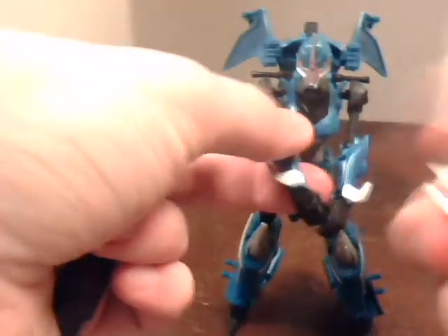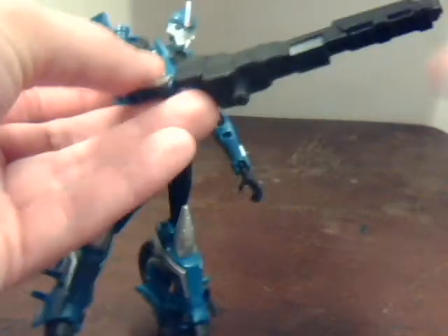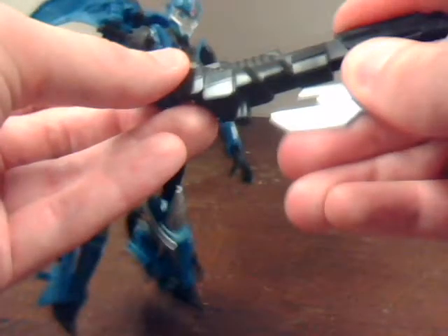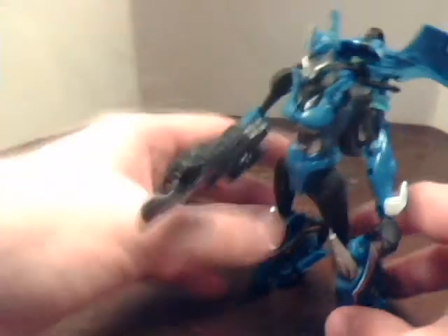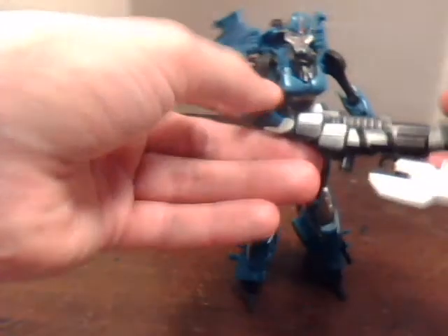Now taking her rifle and putting it in bayonet mode, so she can stab and shoot — or slash and shoot — at the same time. And because she has very big legs and the very thick heel, this thing doesn't really make her lose her balance, despite the little tiny arms.